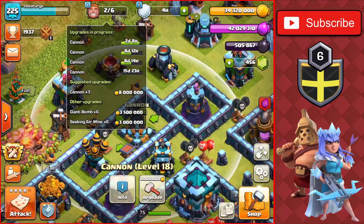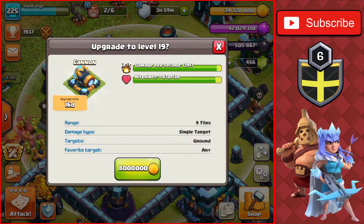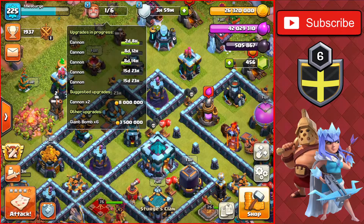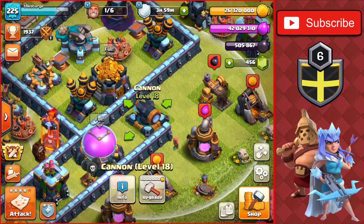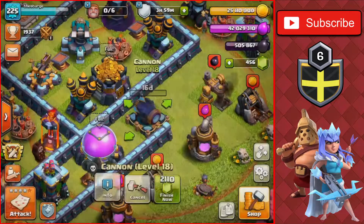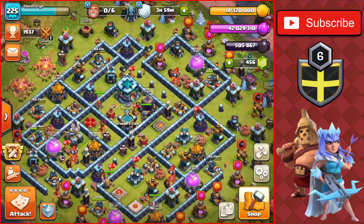We'll get the second cannon going to level 19, another 8 million gold upgrade. We still have 26 million gold on the base. We'll get this third one going — another 8 million gold upgrade. There we go, we have one more cannon left on the base along with a bunch of traps still to upgrade.